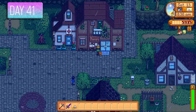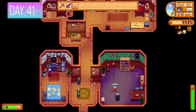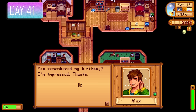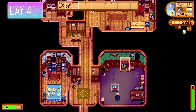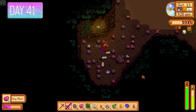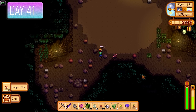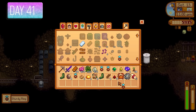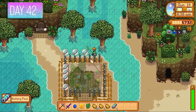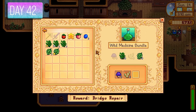Day 41 — picked up some melons. Clint was looking to inspect more copper ores — accepted it because it was money. It was Alex's birthday; I gave him an egg since he likes those, getting three hearts. Back in the mines getting copper ores but also killing insects for bug meat and slimes — one for Sturdy Rings, two for the 1,000 slime monster eradication goal. Day 42 — the storm was over, got 12 battery packs.